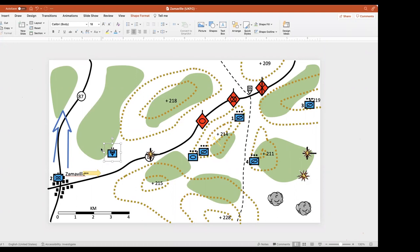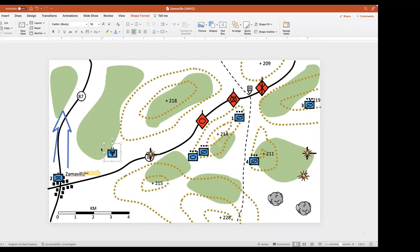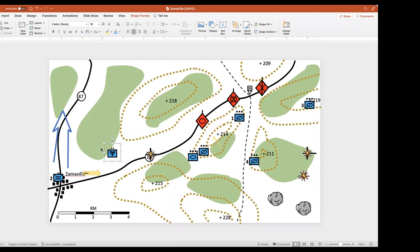Colonial's fratricide deconfliction solution: anything north of the road is free fire, anything south of the road is friendly. Simple, easy to convey over the radio without needing an overlay sent to all subordinate units. Hannibal agrees: really simple, fail-safe, and the situation gives you that natural boundary. Bambi also agrees — along the road or north of the road.